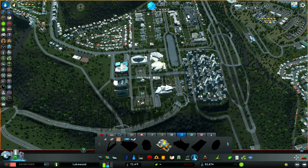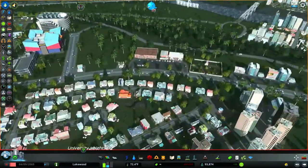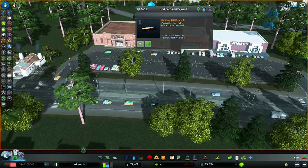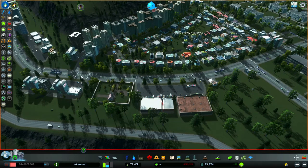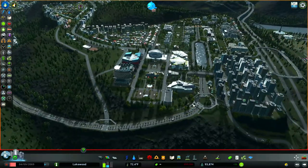I encourage you to go through the unique buildings menu, and you can also go into the Steam Workshop to find other buildings to add — these are just the standard ones that come with the game. I also place shopping-type unique buildings around, like Bed Bath & Beyond, Party City, and Kohl's. They get tourists too: 64 tourists came to Party City, 51 to Bed Bath & Beyond, and 32 to Kohl's. If you have stuff like this, put it on a major road, hopefully near public transportation.